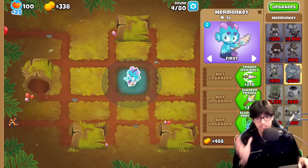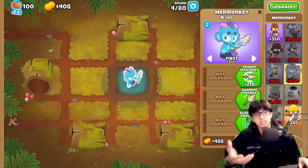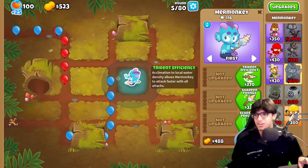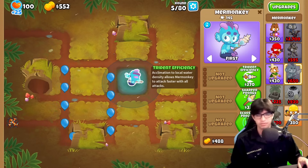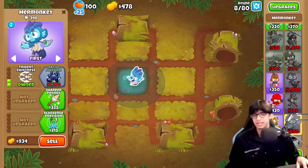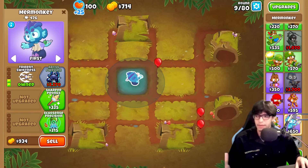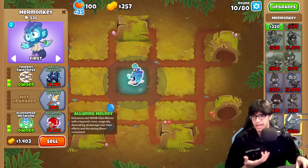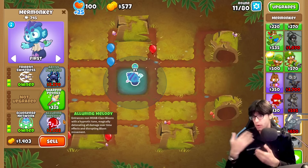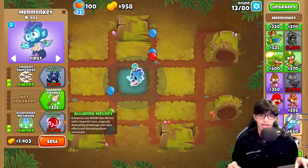I'm about just as clueless as you, and a lot of you have been giving me facts in the comments of my other videos about the mermonkey, so thank you for that because I'm literally clueless. We're gonna go ahead and get up that trident efficiency — this is gonna let it attack a little bit faster. We'll probably also go for trident swiftness too. It doesn't make a whole lot of sense to let him shoot slower when I can make him shoot faster.